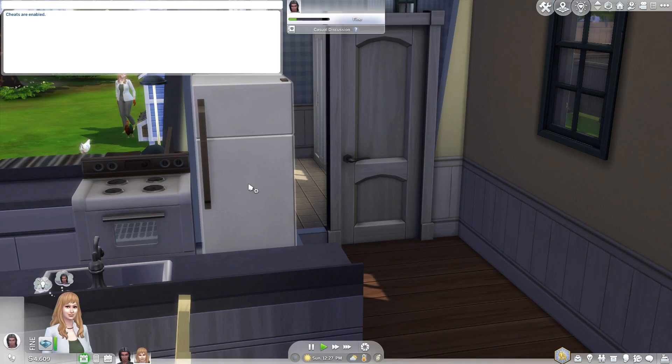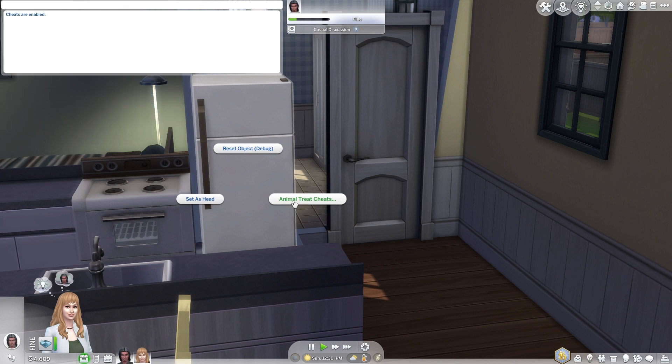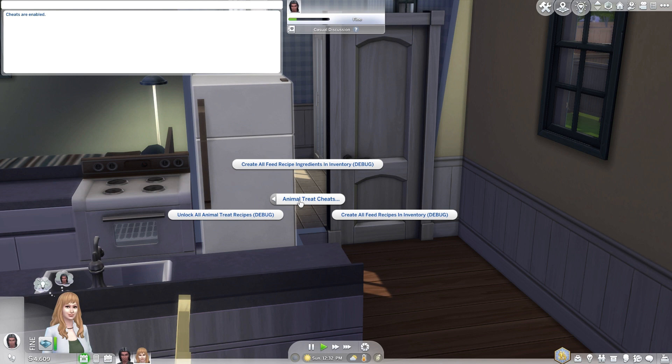Now press the Shift key and click on the fridge at the same time. This will bring up a set of options. Look for the one that says Animal Treat Cheats. Click on Animal Treat Cheats and from the menu, choose the Create All Feed Recipes in Inventory Debug option.